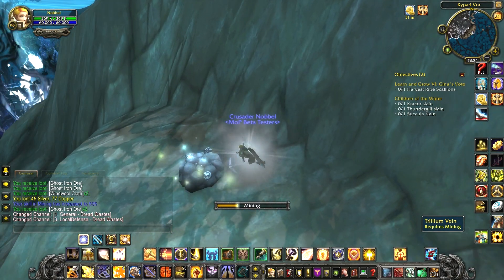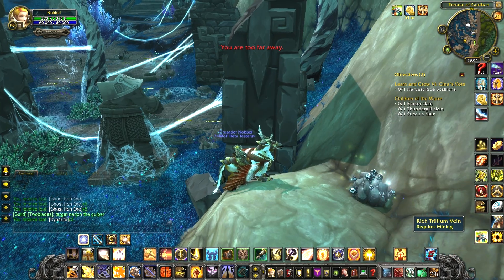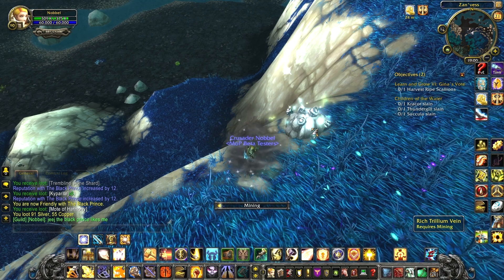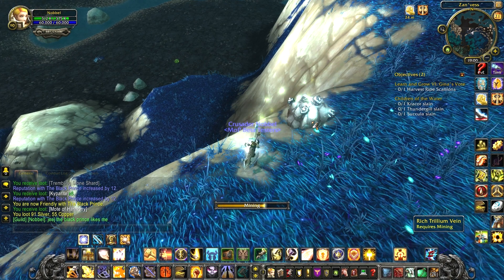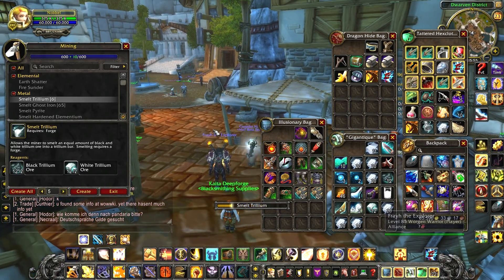Trillium ore, which comes in two colors — either black or white. You have trillium veins and rich trillium veins, and someone on WoWhead said that the color of the rock under the vein decides what color of ore will come out. I'm not sure about this, but I even found a vein that had both black and white inside. Two ore of each color makes one trillium bar.